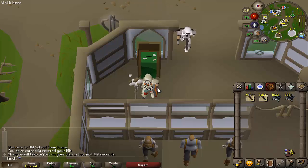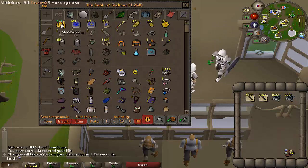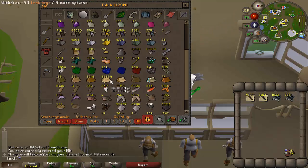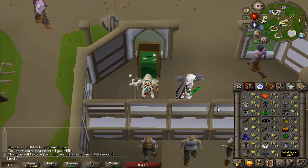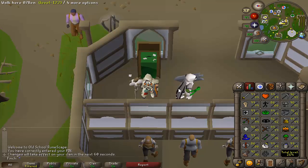Hey guys, welcome back to another Ironman progress video, episode 71. To kickstart the episode I'm going to do a bit of agility alching. I need to start thinking about raising money for the cost of 99 construction. I've got 51 mil which I'm not 100% sure will cover both the cost of converting the logs into planks and the butler costs as well, so I've got about 20 mil in alcs here. I'm going to be doing the Seers agility course for one level and then I've got enough summer pies to boost and do the Rellekka course from 87 to 90 onwards. Hope you guys enjoy the rest of the video.